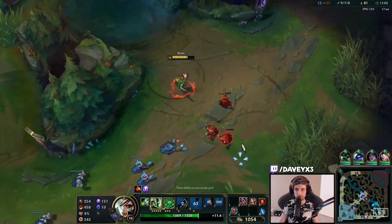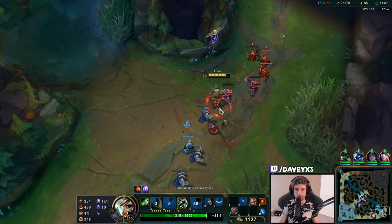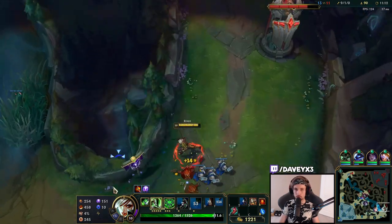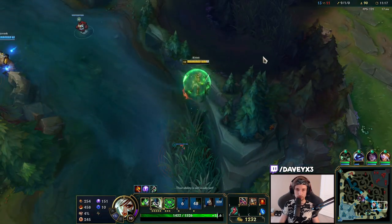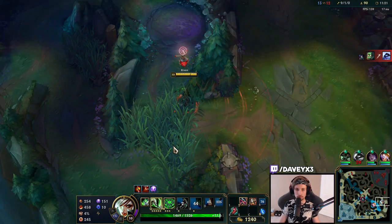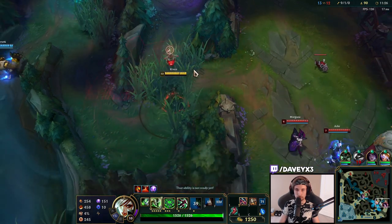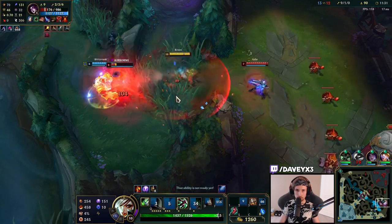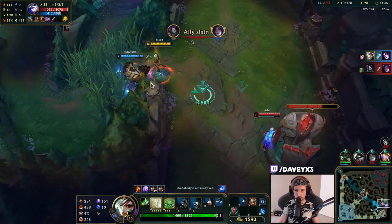Now we go bot lane. We're going to see if we can kill Ash and Morgana. She has no mana. Now we're going to go into the jungle here — oh, there's no blue anymore, never mind. You see we're winning top, also thanks to Warwick from before helping us with the Herald. Now we go bot lane. If Blitzkrank comes in, we might be able to get something. If he could tank it first, then we can also kill this guy.